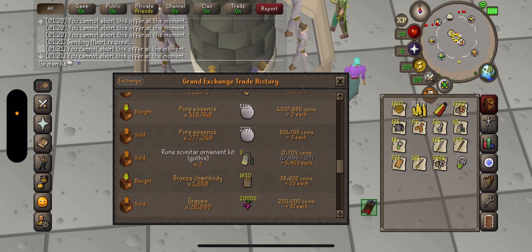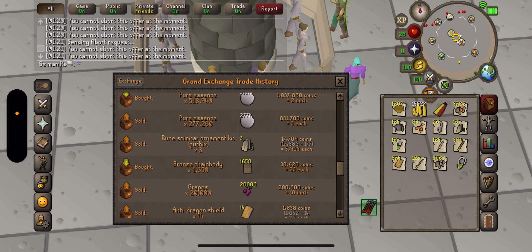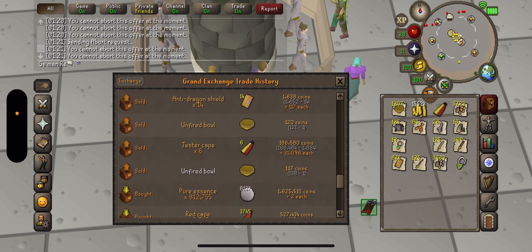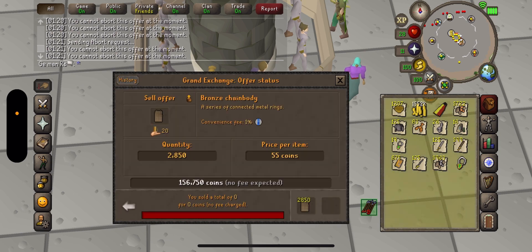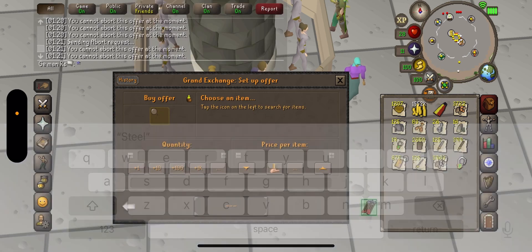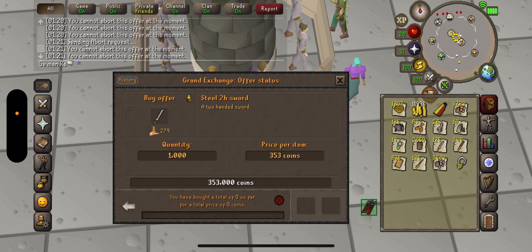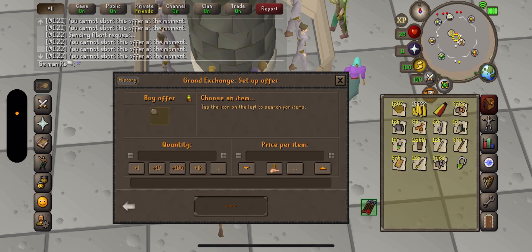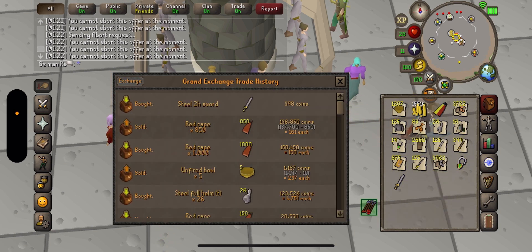Look at all the pure essence, oh my gosh. Yeah, these are the bronze chains. I have so many accounts that I lose track. I'm just going to buy some more anti-shields and some steel two-handers. Interesting — steel two-handers, you can't buy them anymore. I wonder why.